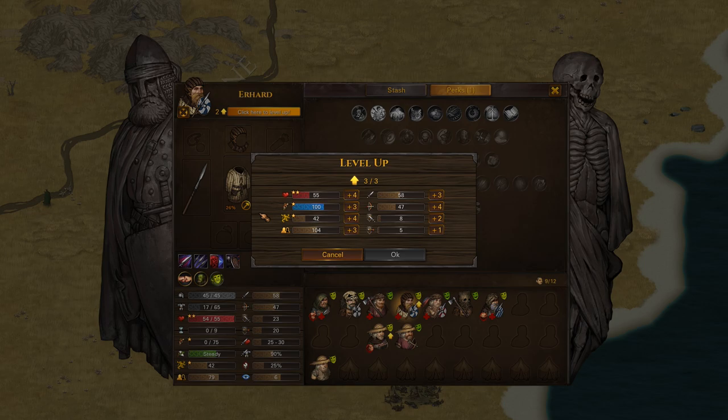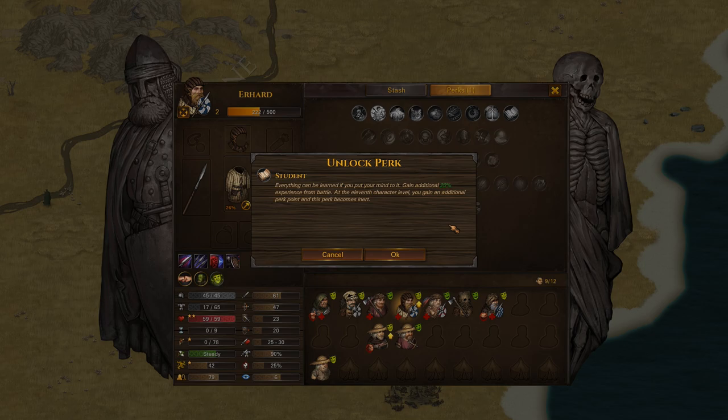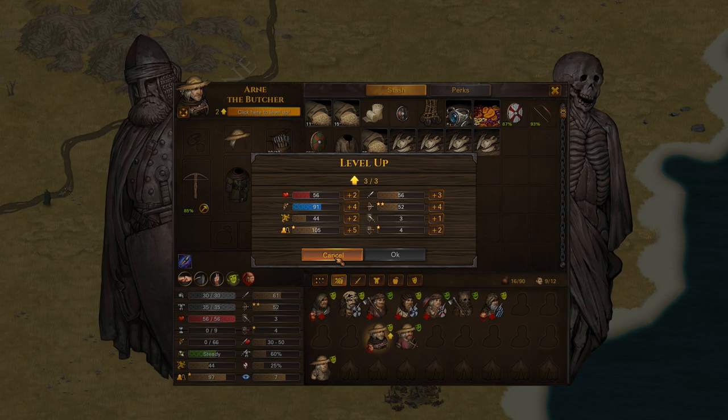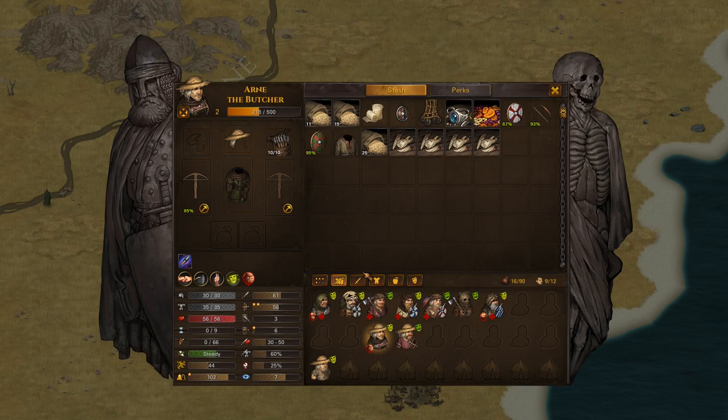Another really nice perk is Gifted — that basically gives you an instant level up. It can be really nice when you recruit new brothers and need them to catch up quickly. Every time we level up we get to spend points to raise three different attributes. Talented skills will get more attribute points when leveled up. We'll raise melee skill to 65, melee defense — that's a really important stat — and also resolve. It's a good idea to have at least around 50 resolve so your brothers won't break too easily. Let's also increase maximum fatigue because fatigue is so important in this game.